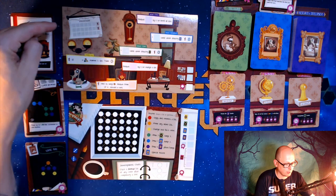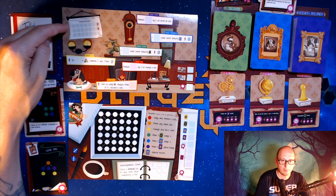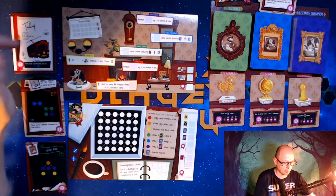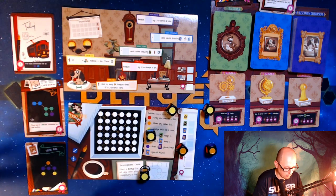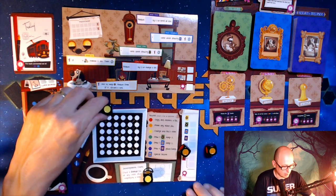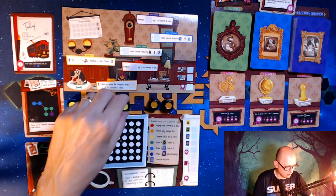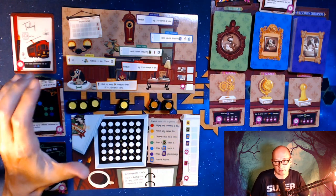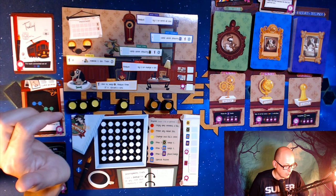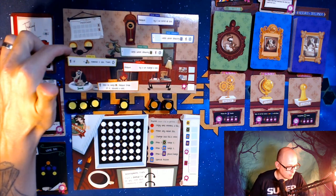We play over 20 rounds: six rounds then a maintenance phase, another six rounds and maintenance phase, then seven rounds, and then you tally up your points. When you roll, group the dice by color, but you can only have a maximum of three of the same color in one group — everything after that makes another group. The first thing you do is pick one of your groups to put onto the solo board.